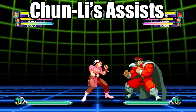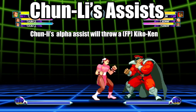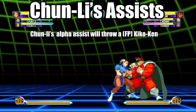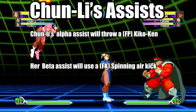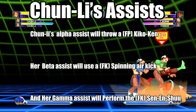Here's what to expect when you use Chun-Li as an assist character. Her alpha assist would throw a fierce punch Kikoken. Her beta assist would use a fierce spinning air kick. And her gamma assist would do a fierce kick Senretsu.